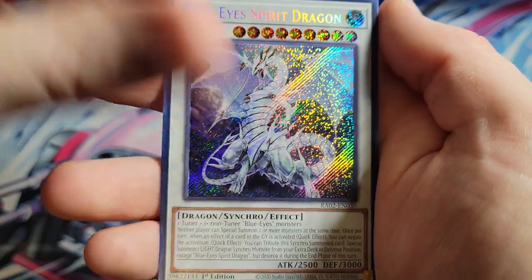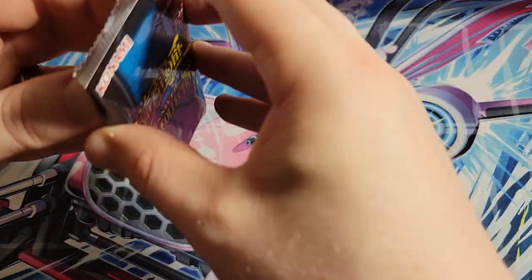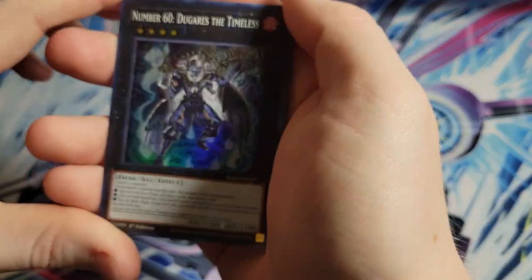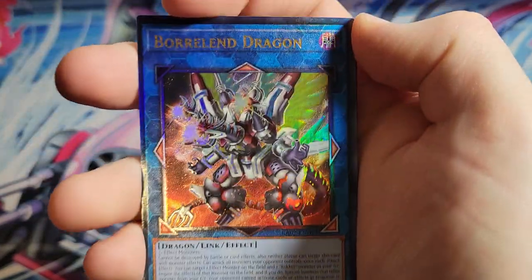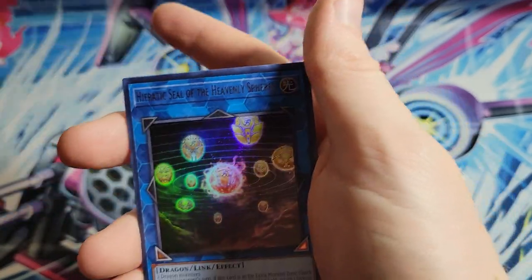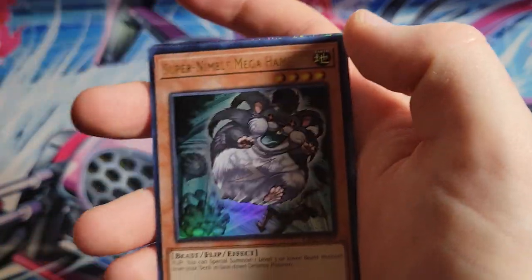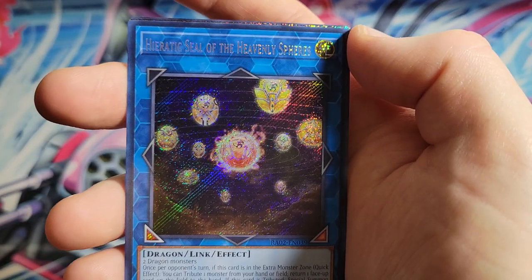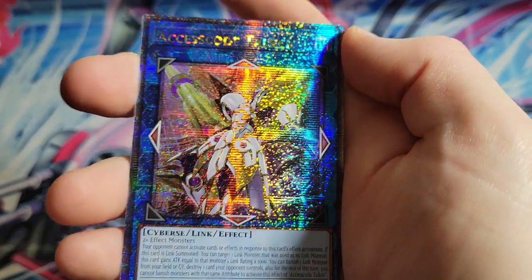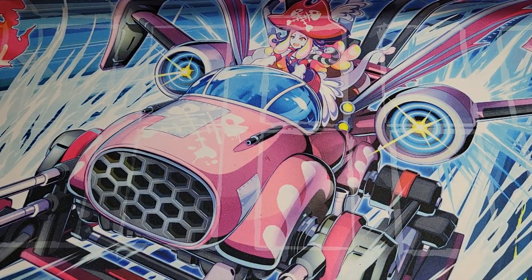Blue-Eyes Spirit Dragon - first time we've seen it I think - Ryko, and Book of Eclipse. I can't imagine trying to collect out a binder here though. Borlan Dragon - look how off-center that is! Trying to grade that one would be a challenge. Fusion Deployment collector, Nimble Mega Hamster, Hieratic Seal. We got something in the back here - Access Code Talker as a quarter century! Still a good card, hasn't been banned yet - probably will be.